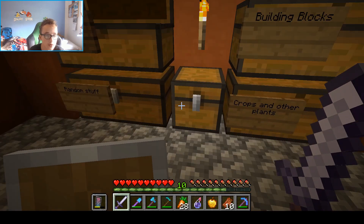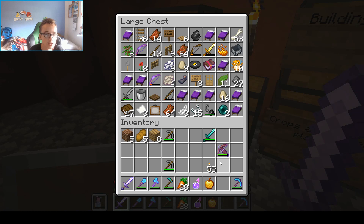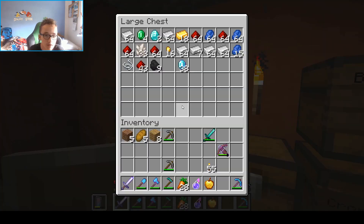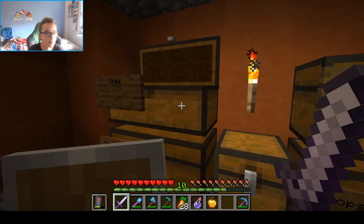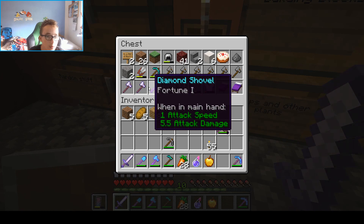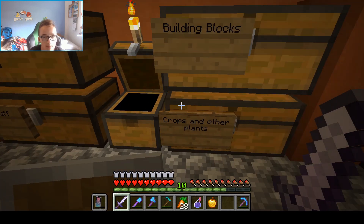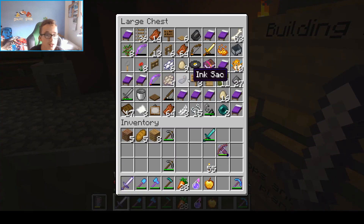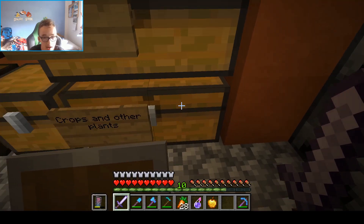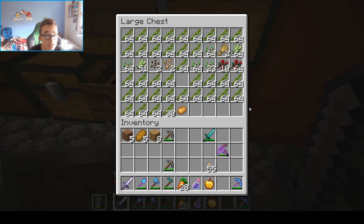Why are there rotten flesh in here? We have two stacks of rotten flesh — what am I doing? And here's a bunch of random stuff, some armor. Basically a bunch of random stuff. I have a bunch of beds. I don't know why I have all these beds, but I just do.